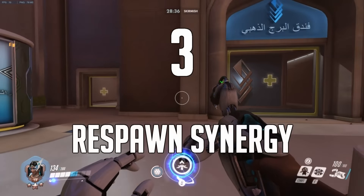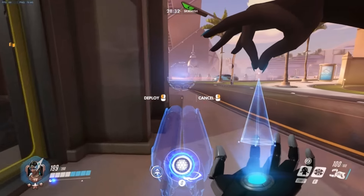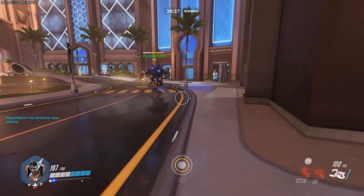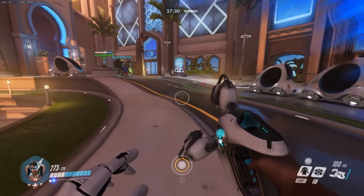Number 3. Symmetra's shield generator has some good synergy with D.Va and Mercy. Every time an ally respawns on the battlefield, they gain the extra 75 shields. D.Va's mech gets the shield, then when she's knocked out, Pilot D.Va gets the shield.